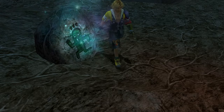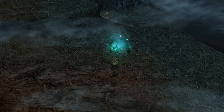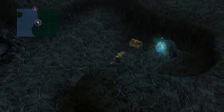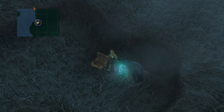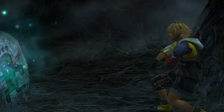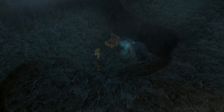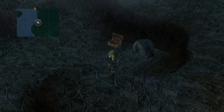Move along to the Thunder Plains. Make sure to pray at the Cactaur Stones. There's one front and center, the other will be on the right in a nook. Pray at three stones in total — the third one is found in the next screen.